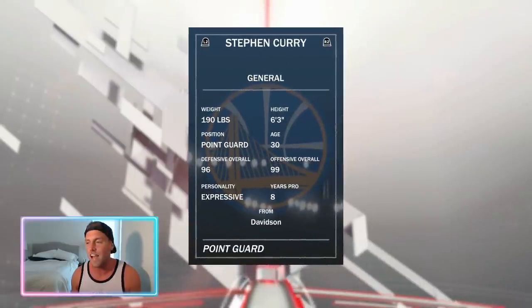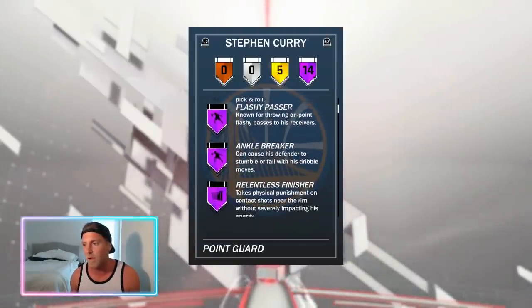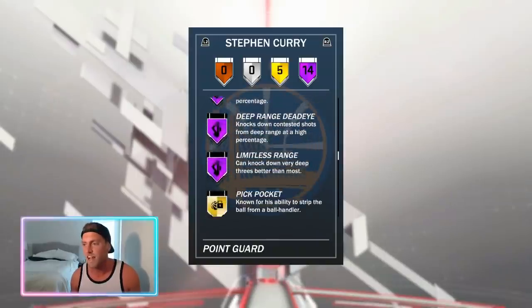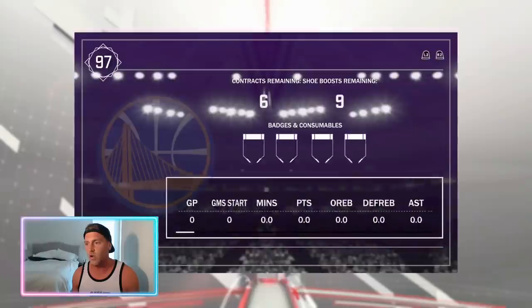He gets a new card, 97-63, 96-99. He's got 14 Hall of Fame badges: One Man Fast Break, Pick and Roll Maestro, Glassy Faster, Ankle Breaker, Relentless Finisher, Teardropper, Acrobat, Catch and Shoot, Tireless Scorer, Difficult Shots, Corner Specialist, Mid-Range Jedi, Deep-Range Jedi, Limitless Range. Along with five other little gold badges.